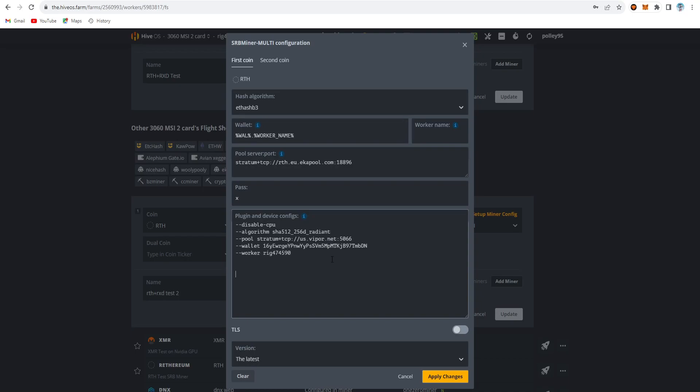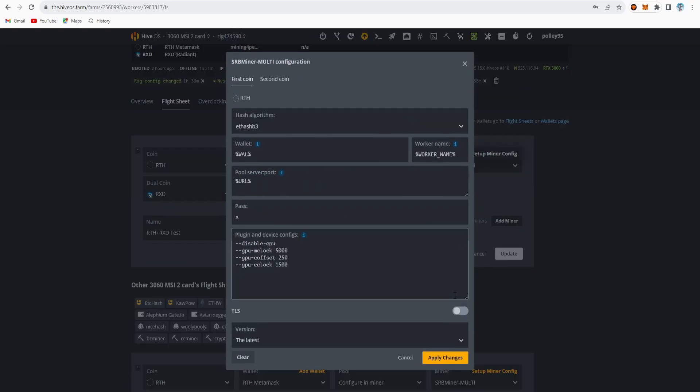Copy the full wallet address and rig name, paste it in the config, delete duplicates similar to the Rhetherium settings, then paste and save. The same settings can be obtained from there. For the overclock setting, choose the DYNX overclock setting from there.